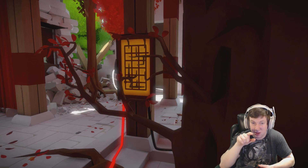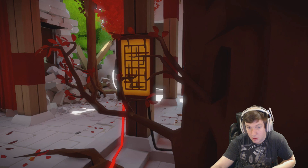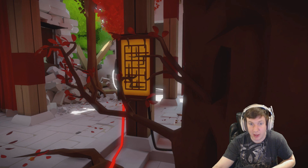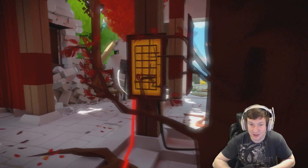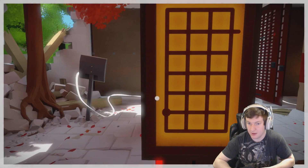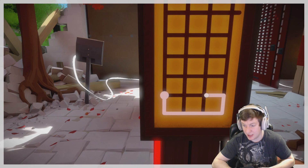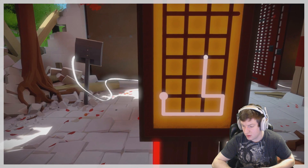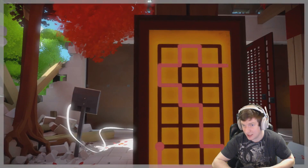So you go down to the bottom. This is going to be hard - I'm going to write it down. So you go down, all the way over, up one, up one, over one, up two, over one, up one, over one. Oh my god, it just keeps going. And then all the way to the second from the top. I'm going to screw this up royally. Okay, I wrote it down. And then all the way over, up one, over one. And then is it up two? Over one. I think this is close to it at least. Oh yeah.